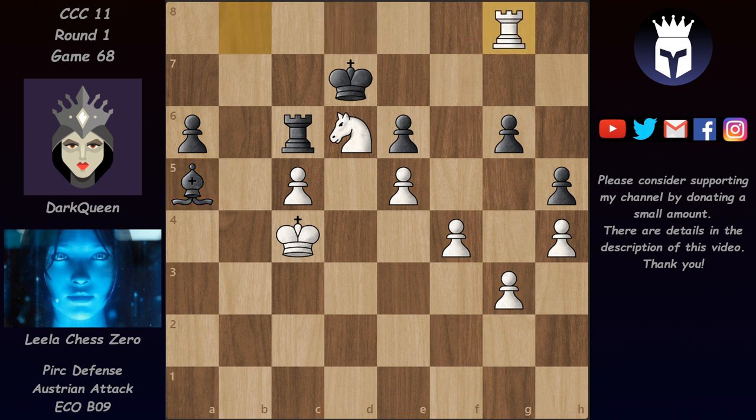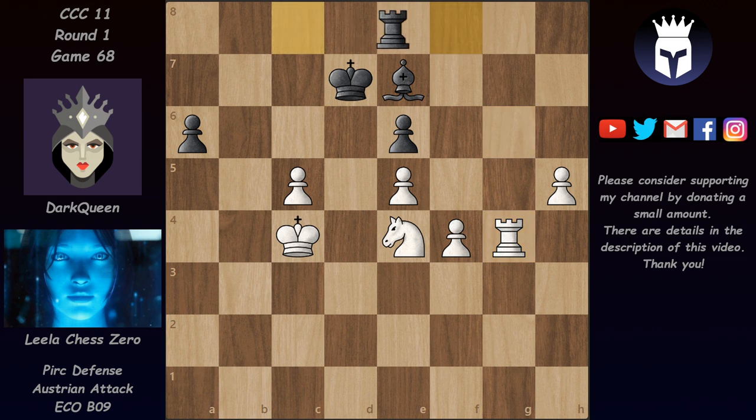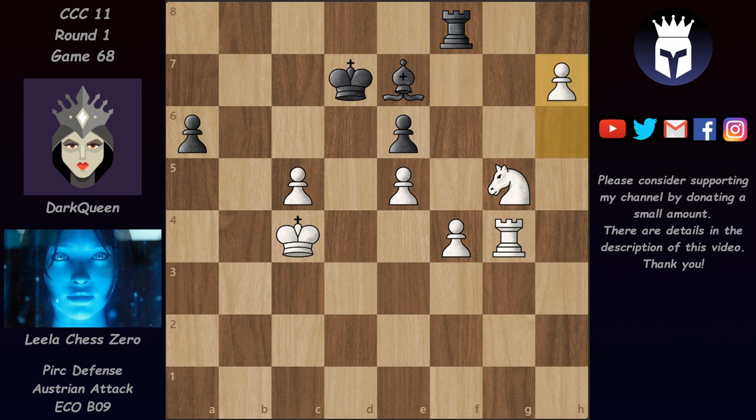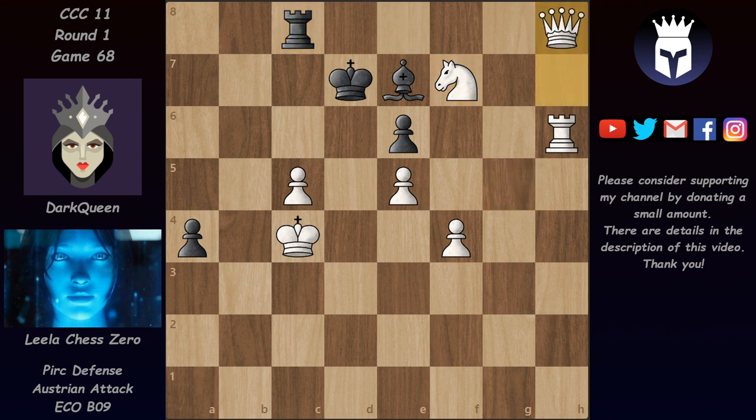So we have Rg8, Bb6, Ne4 again, Bd8, and now Leela finally takes the pawn on g6. From here on it's quite easy — Leela will play g4 and unblock the h-pawn, which will become a piece. We have Be7, g4, h-takes, h5, rook back, rook takes on g4, Rf8, h6, Rf7, and now Ng5 forces the rook back to the eighth rank, h7, Rh8, and after Rh4, a5, Rh6 and a4, we have Nf7, forcing the rook away from the corner, and finally Leela promotes the h-pawn.